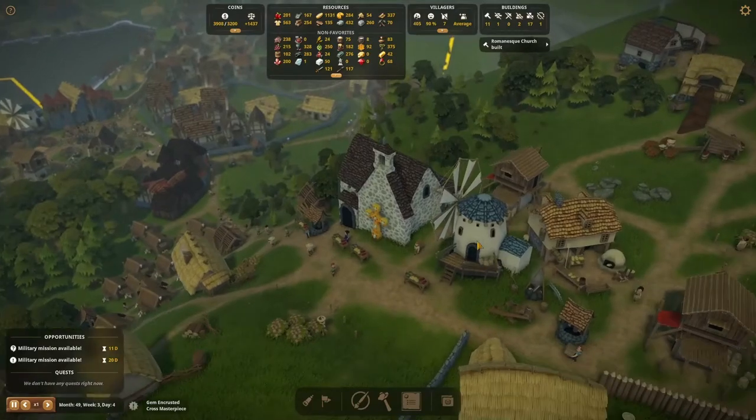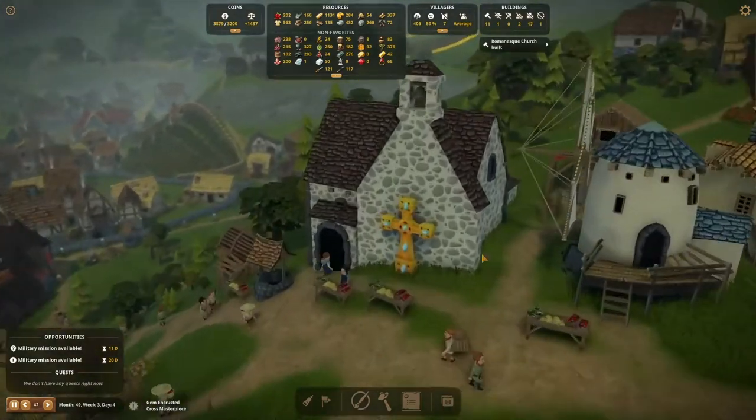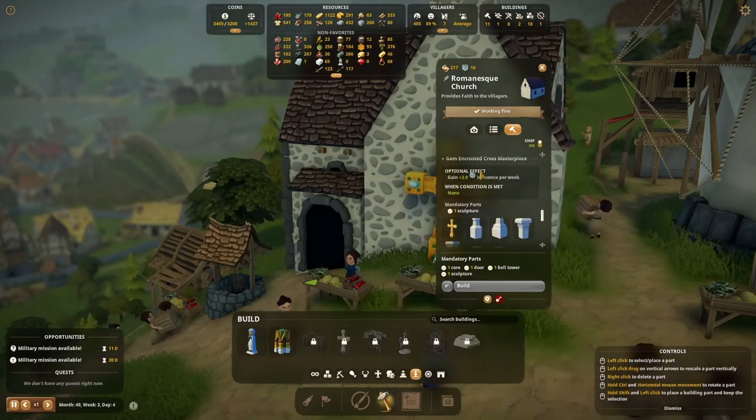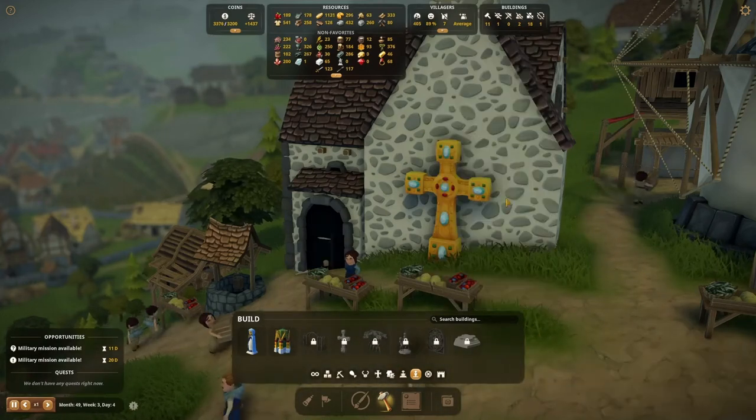When we put this sculpture up at the Romanesque church, we tick off another achievement. It looks quite nice. What's more, we now enjoy the masterpiece bonus effect: 2 clergy inference points per week.